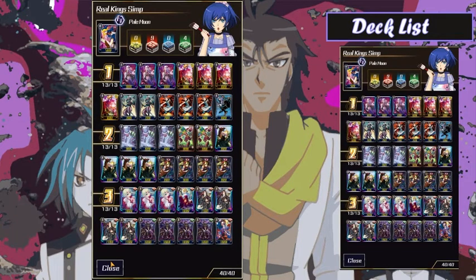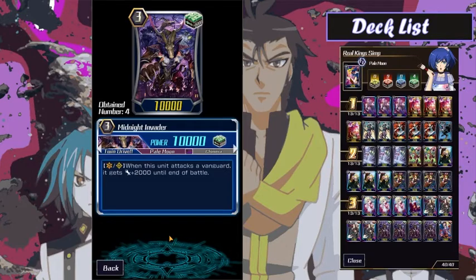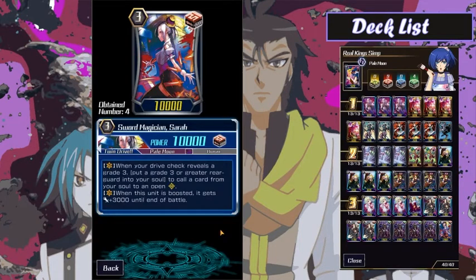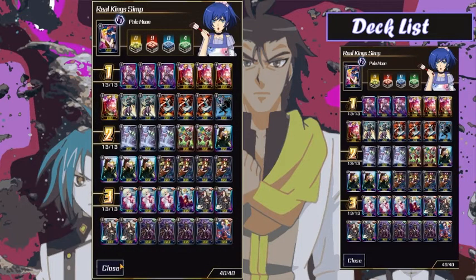On the grade threes I play four Alice because it's consistent, and four Luke here because it's consistent. On my heal I have Midnight Invader — if I draw into it I have a 12k attacker on Vanguard. It functions very well with my backup, Right Sword Magician Sarah, which is in case I don't draw Luke here. She's going to allow me to call things from the soul and put that grade three back, so if I have a more Kawa hand I can still play the game when I ride Sarah.